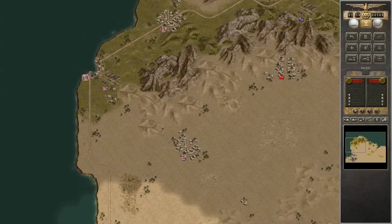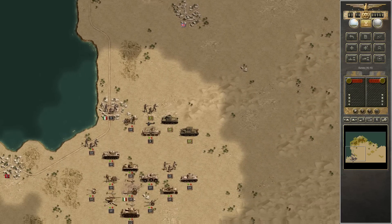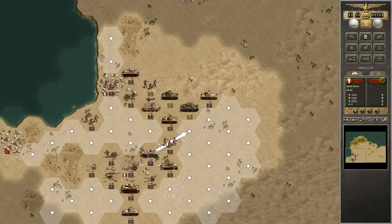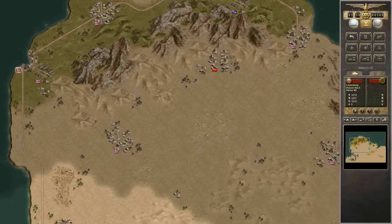In this mission, all we really have to do is capture these different settlements. I'm not going to spoil anything, but our mission does change in the middle of it. Flavor events do happen, which makes this even better. For now, we're just going to be advancing up the coast and taking all of these towns.